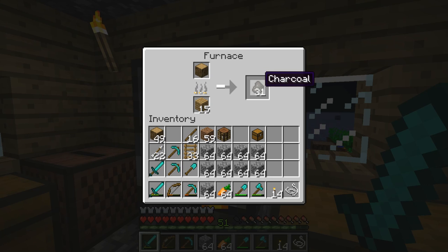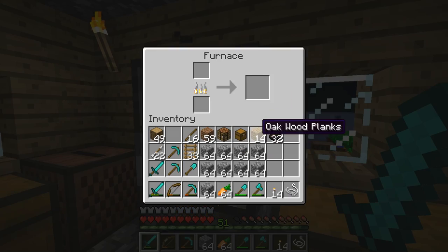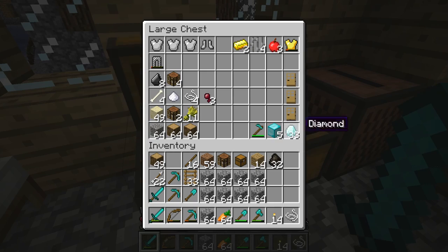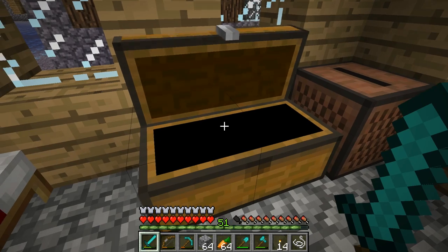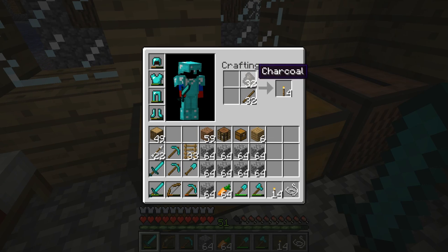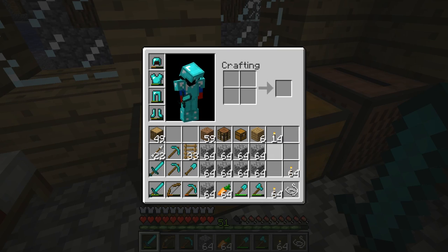One of my preparations is right here - I'm making some charcoal. I'm going to have 32 pieces of charcoal, which is enough to make two stacks of torches. It's going to be pretty useful in the nether, although the nether has a lot of lava. Let me craft some more sticks. 32 should give us two stacks. There we go, we got two additional stacks of torches.